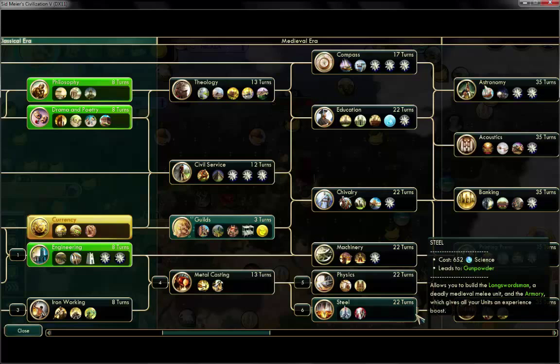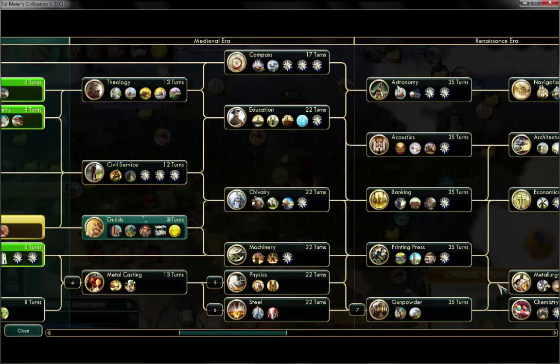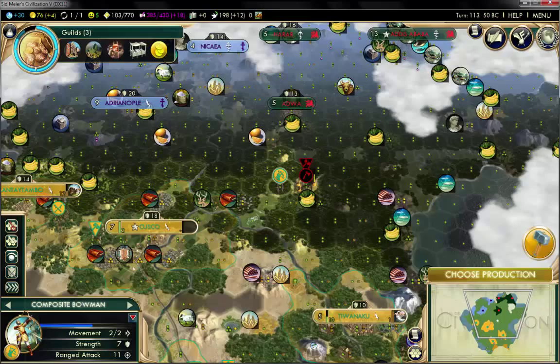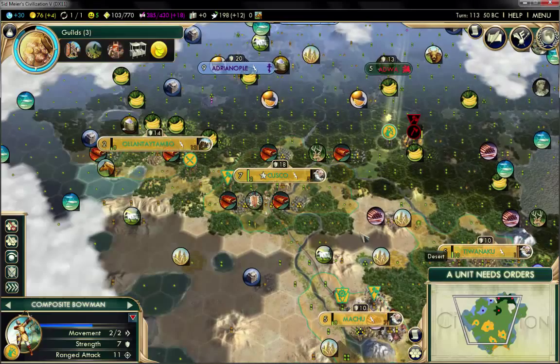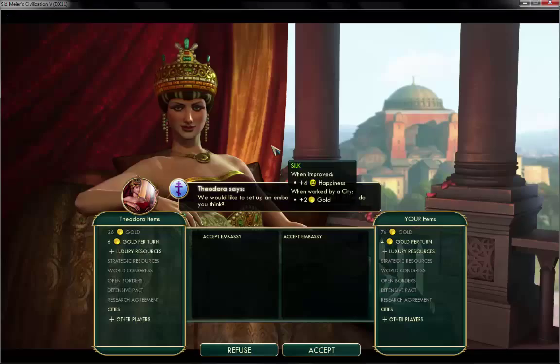Physics is at around 52 turns away. Himeji Castle is around 100 turns, so I think my next wonder is going to be Himeji Castle. But before we do anything of that sort — I just realized I don't even have a library in my capital. There goes the Incans' academics.